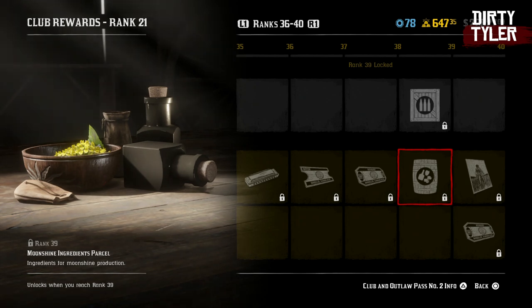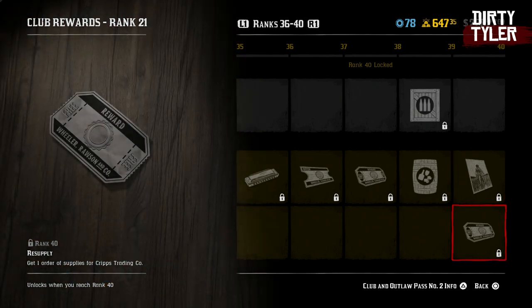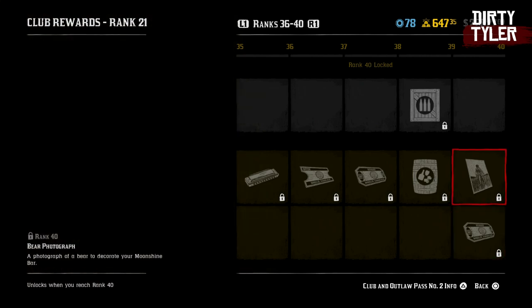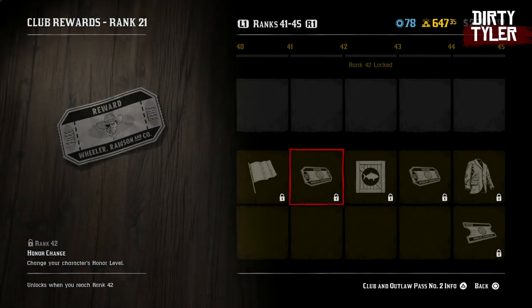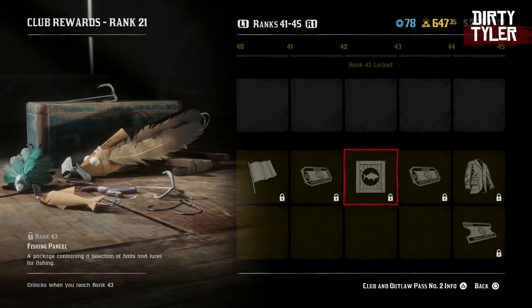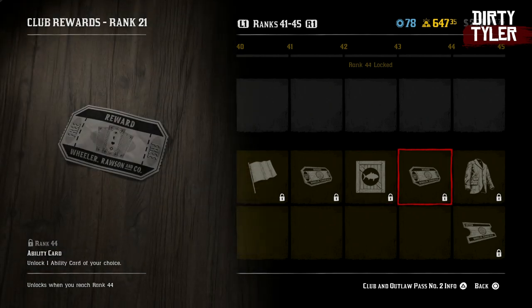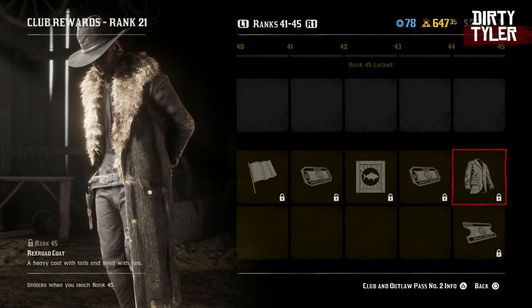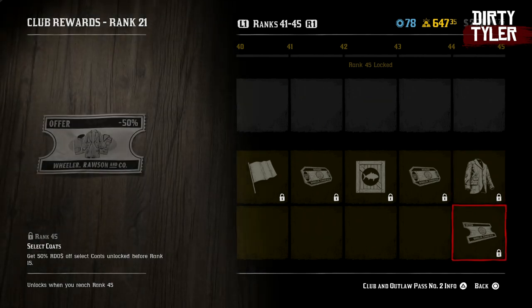At level 39 you'll get a moonshine ingredients parcel. At level 40 you're going to get a bear photograph for your moonshine business as well as a free resupply for the trader business. You'll get a catfish flag at level 41 and an honor change at 42. At 43 you'll get another fishing parcel. At 44 you'll get an ability card. You'll get the Rexroad coat, which looks pretty cool, at level 45, as well as 50% off select coats.